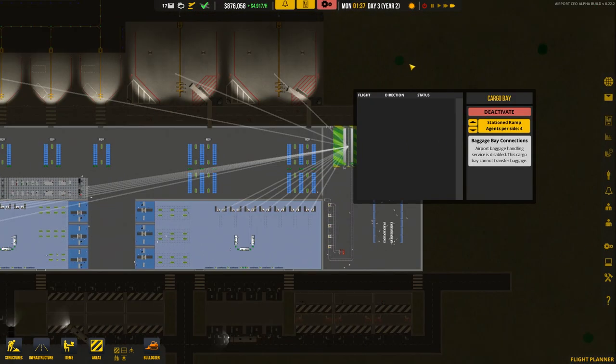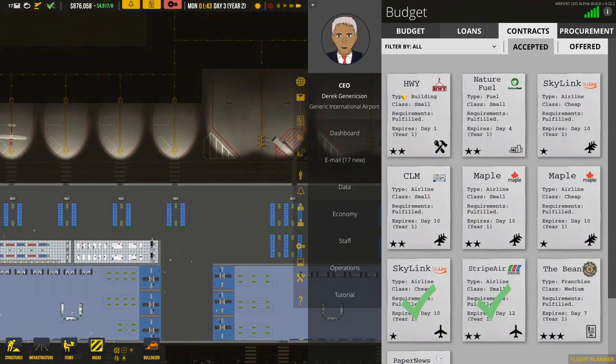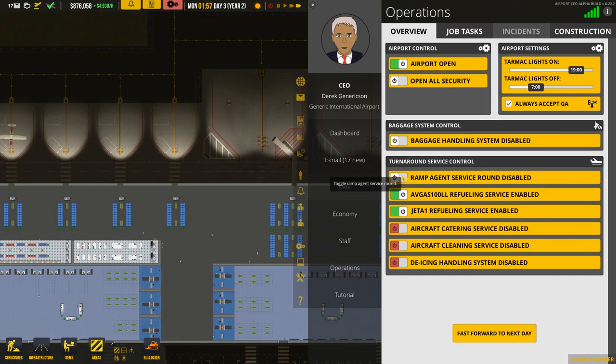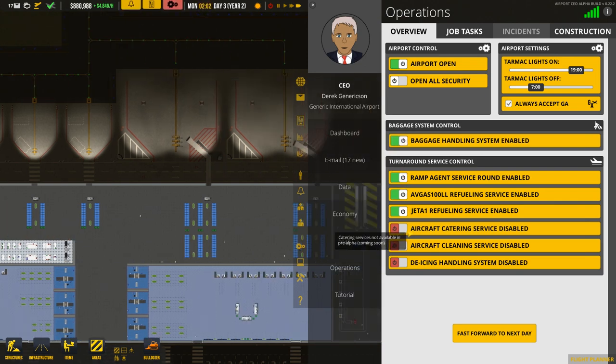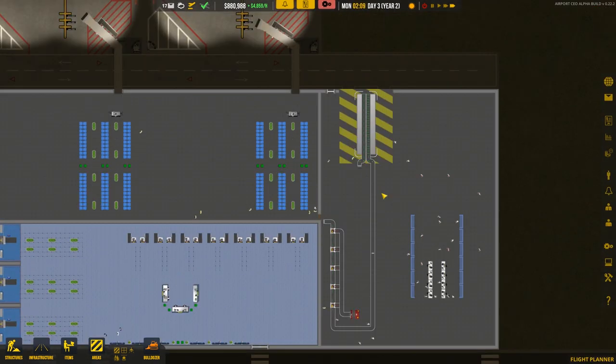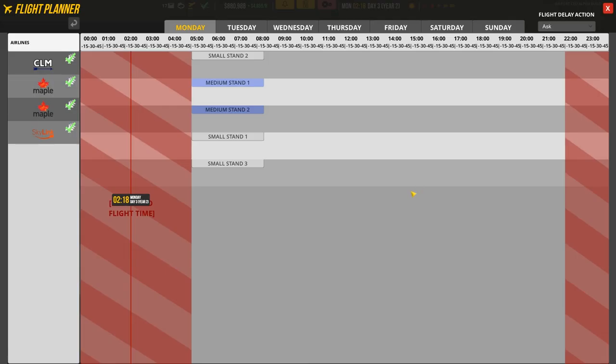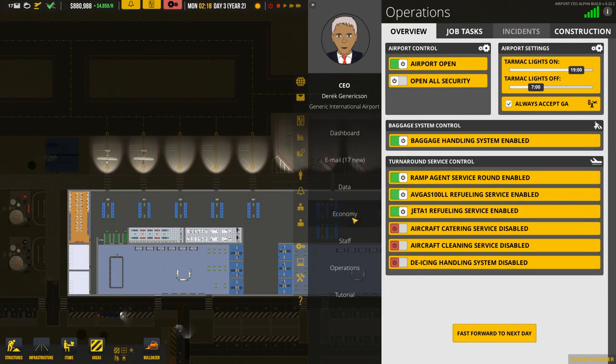The baggage bay is now activated. Then we simply go to Operations and turn on Ramp Agent Service and Baggage Handling System as well — that should give us a fully working baggage handling solution system.